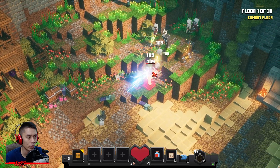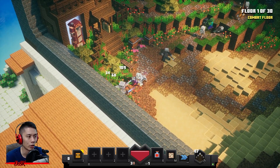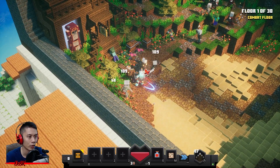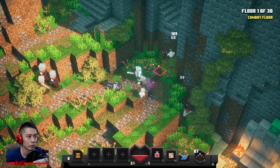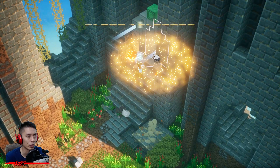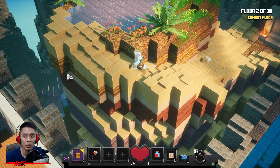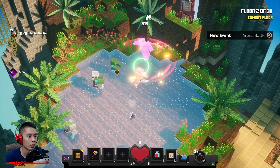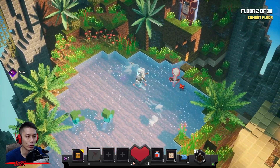A lot of monsters are coming your way, so take them down as fast as you can. This looks like the last wave. Get this Power Shaker now — activate your Power Shaker and use it on those stronger monsters.